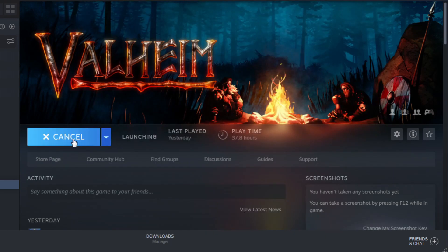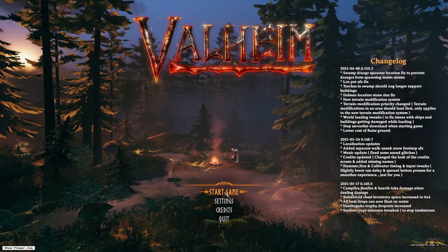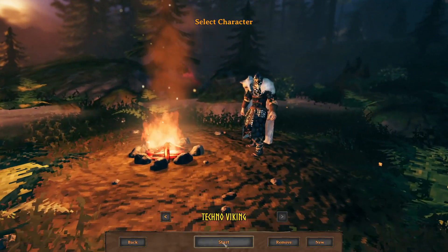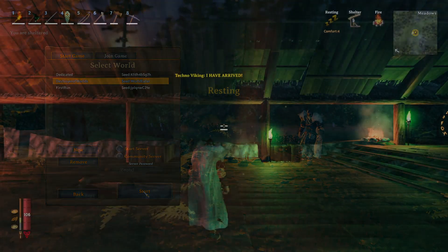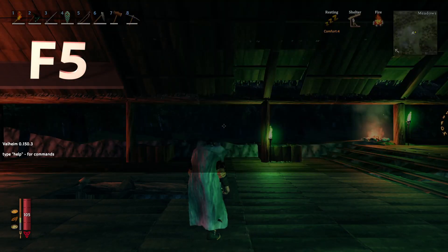Then we will play the game as normal. We will go ahead and start, pick a character, and then select a world. Once our world has loaded we can now press the F5 key, which pulls up the console window.